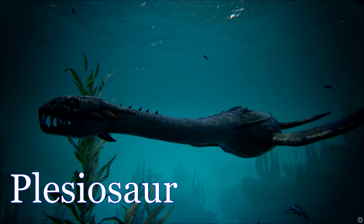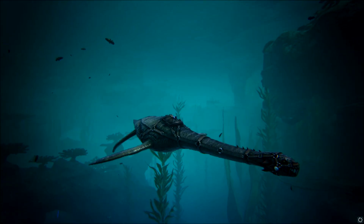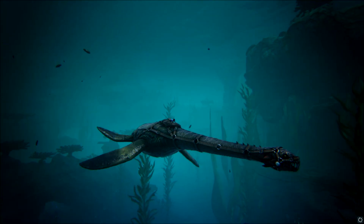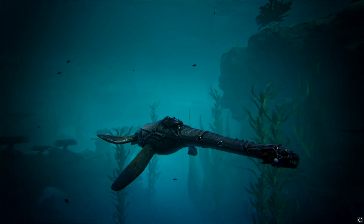The Plesiosaur. Like the Mosa, this guy has been provided the large predator buff, which makes it avoided by smaller predators. You can also pitch up and down while traversing the depths.